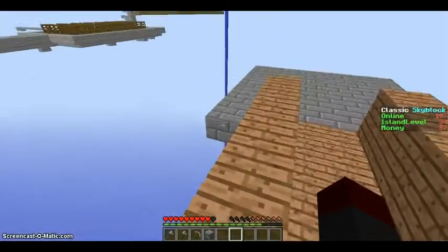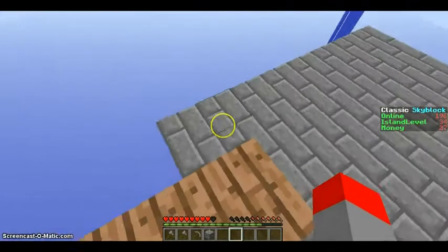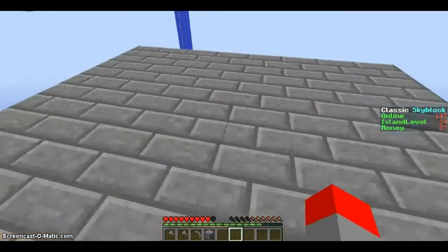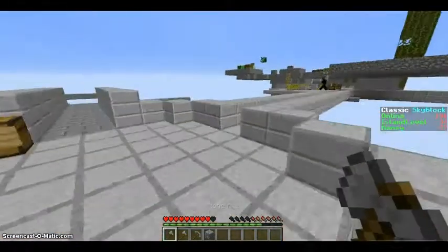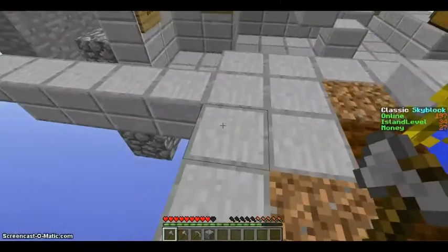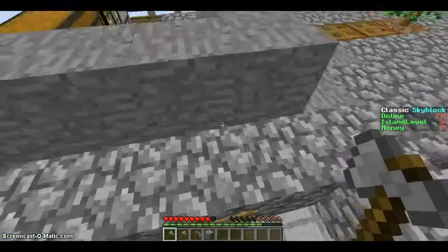That shows how versatile the block is. So we don't have anything special planned for right now. I'm just going to continue building the houses. I'm going to chop down the tree, and I think Fossil's going to do the apple challenge again. So we have plenty of apples, and we decided to get a few more saplings just in case.